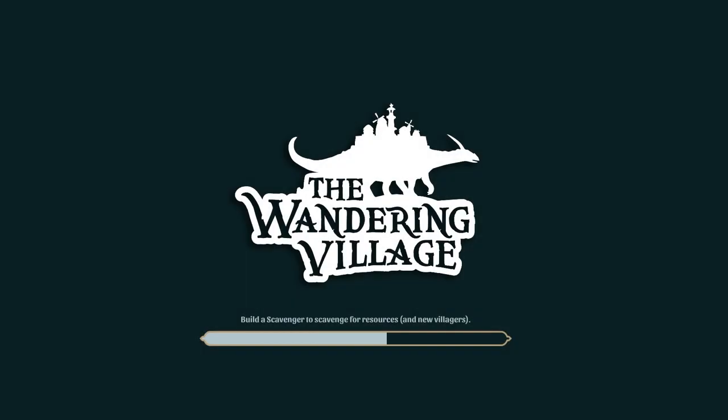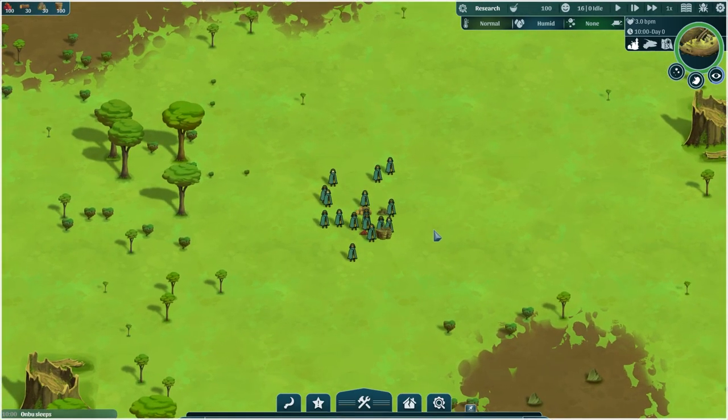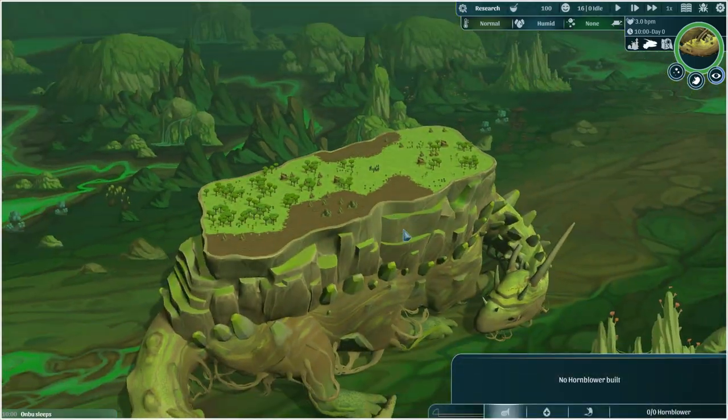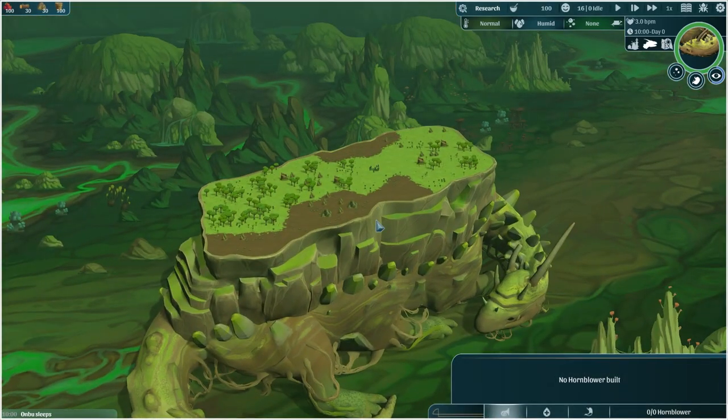One important thing: when you load in, no matter what difficulty, the game doesn't auto-pause — I think that's an oversight — so you have to pause right away because every second is of great importance. A lot of the game early on, especially at this difficulty, depends on the RNG spawn you get. Right now I think pink means safe in terms of biome and terrain, though I'm not entirely sure — we'll find out.